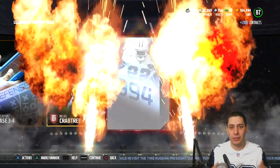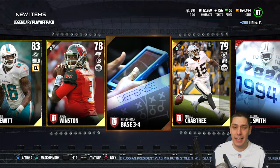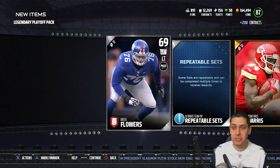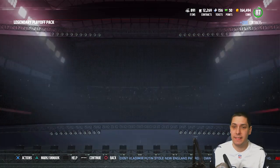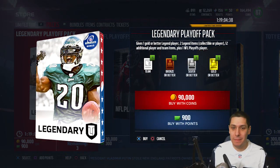Michael Crabtree. Wrap it up with another Elite — it's an Emmitt Smith, my favorite player of all time. So we end up getting three Legend collectibles out of this one. Not too bad. Let's open the last Legendary Playoff pack and maybe get something beastly — maybe a full Willie McGinnis or a Drew Brees. That would be freaking epic.